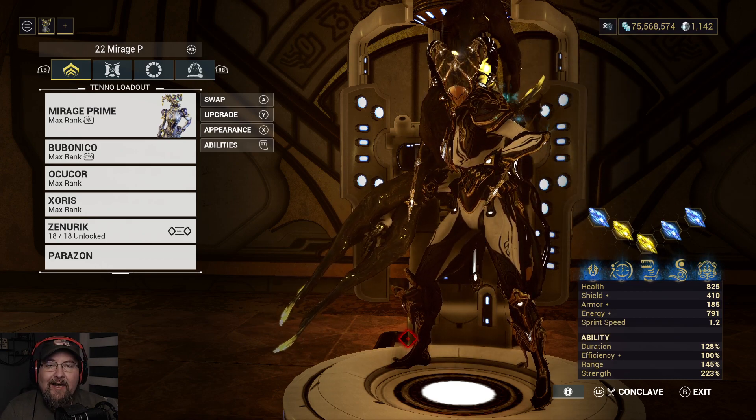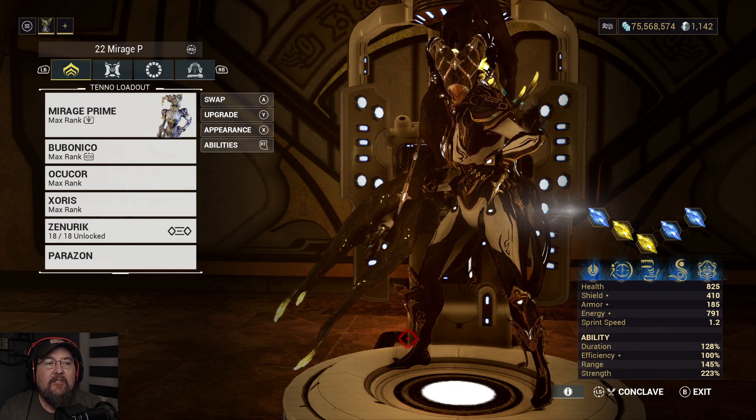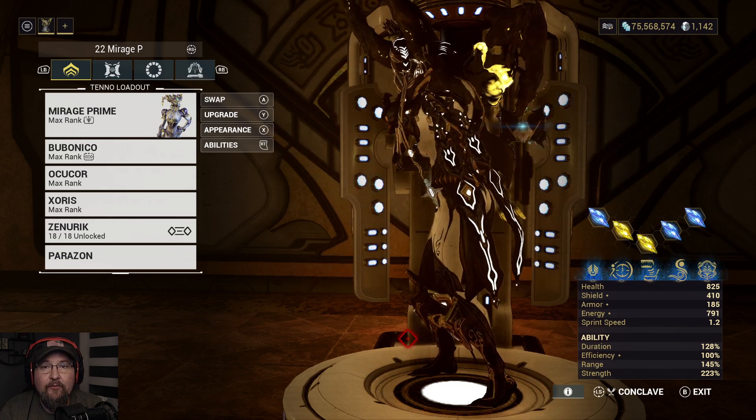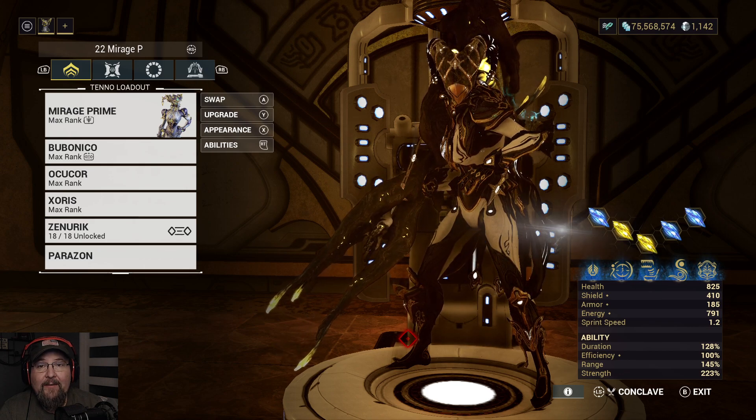Mirage got a tap-hold applied to Eclipse because Eclipse was always hokey as hell. Eclipse has two functions: it either gives you a weapon damage output or it gives you damage vulnerability — basically damage reduction.